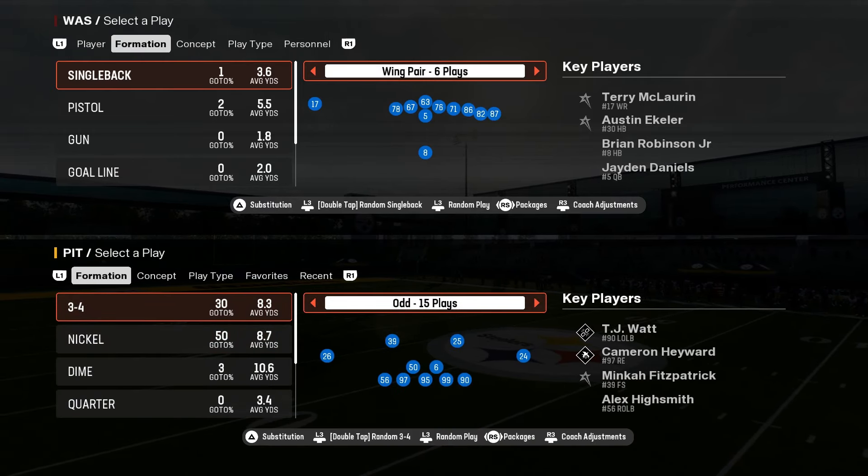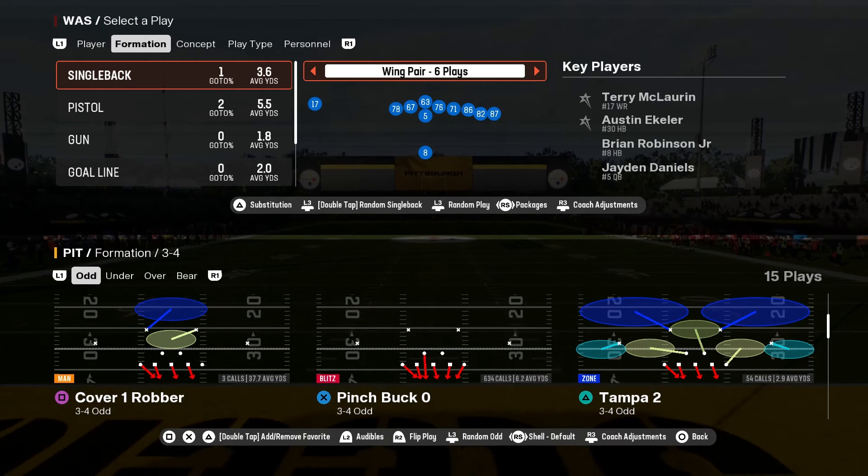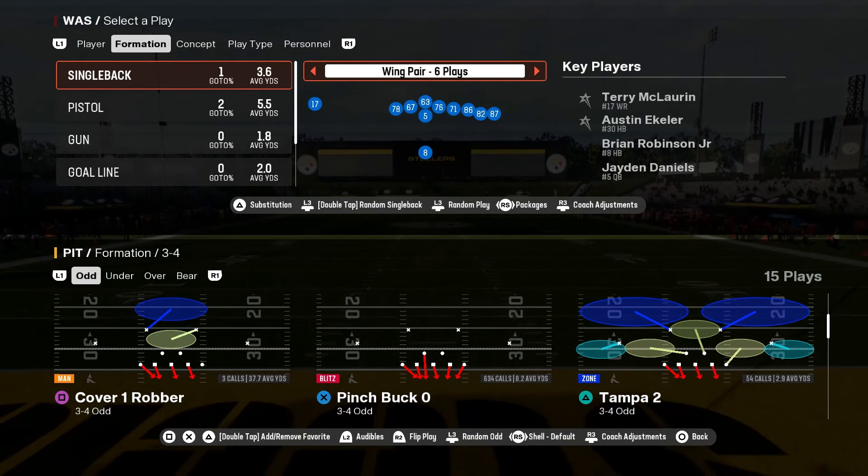For coaching adjustments, you're gonna turn your auto flip off — that's it, that's all you need to do. Because we're gonna send this three-four odd mainly from the left side, you want that blitzing linebacker — the middle linebacker specifically — to be on the left side.